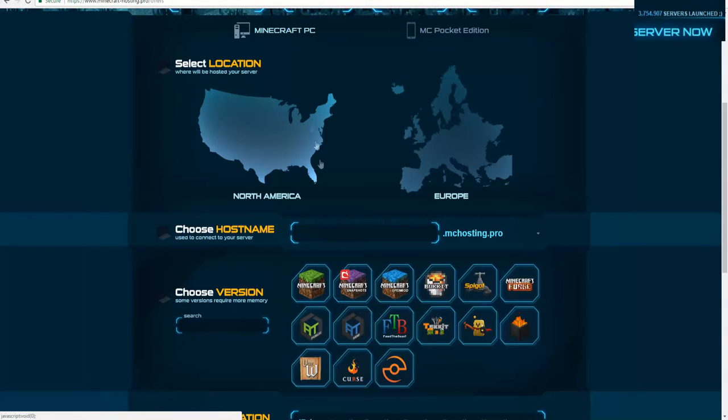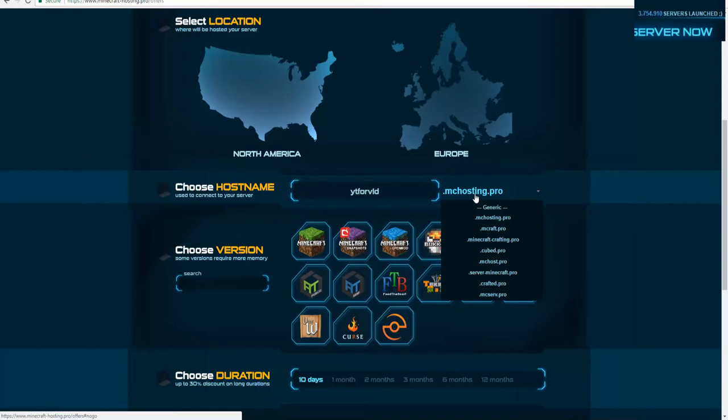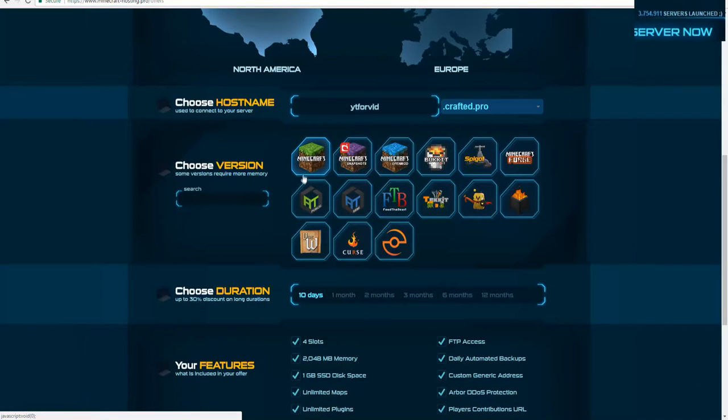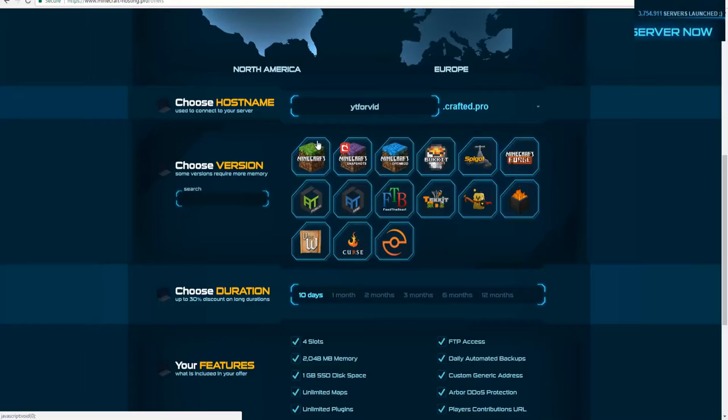For this video I'm doing the PC version. Right here you can select your location — North America or Europe. Then you enter the IP address; I'm going to do 'YT for vid'. Over here you can select the subdomain from several options — I'm going to go with crafted.pro. Then right here you select the specific version, including all the Feed the Beast modpacks.